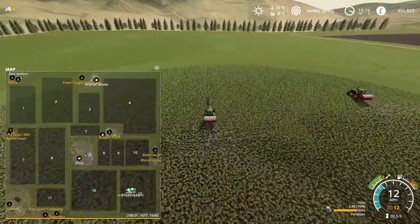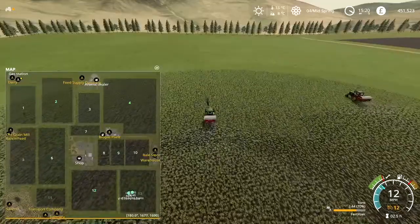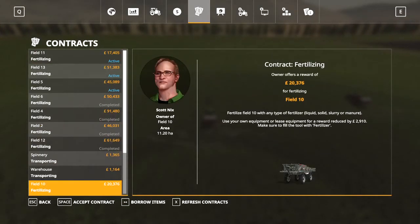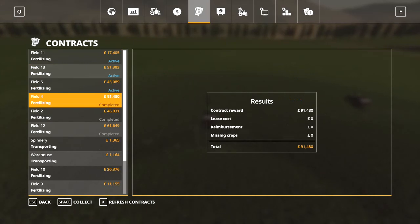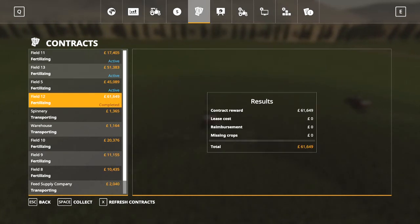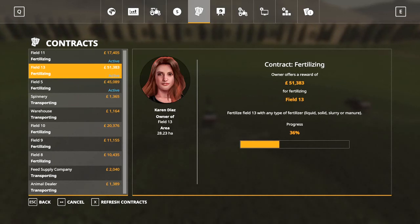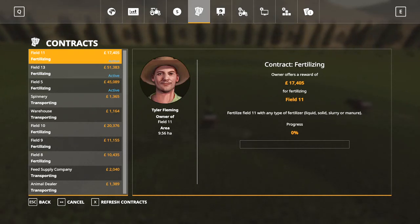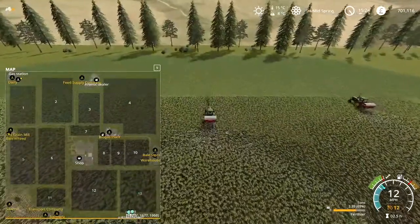We'll be going across to field 11, then to 5, and back up to get the tractors washed — I think that would do us for today. There are a couple more fertilising contracts; fields 8, 9 and 10 still need doing. We're going to collect our money from these ones. I still can't believe £91,500 for field 4 — that's just to fertilise it. We are 34% through field 13. Then we'll do field 11, up to field 5, then back to the farm. That puts us to £701,116 and we're only on day 4 of spring, doing 9-day seasons.